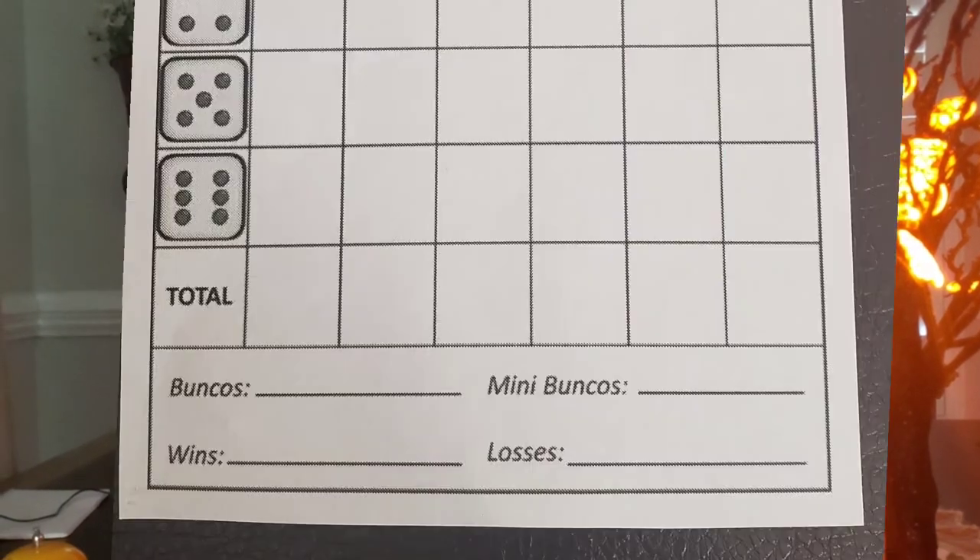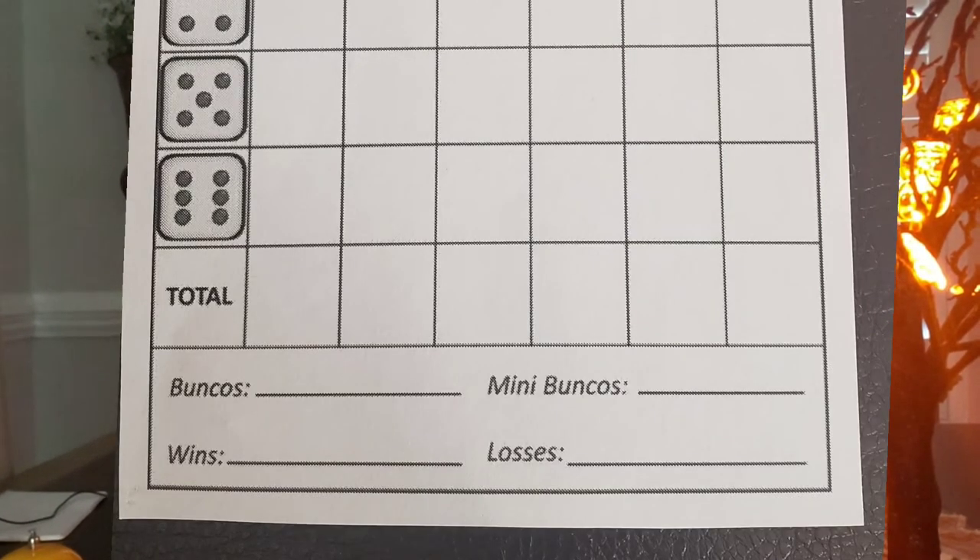If it's your turn to roll and you're rolling for threes, and you actually roll three threes, that's called a Bunko! Your team gets an extra 21 points, which most likely gives you the win for the round. You also personally get one Bunko point, and at the bottom of your score sheet there's a place that says 'Bunkos' where you put a little one.